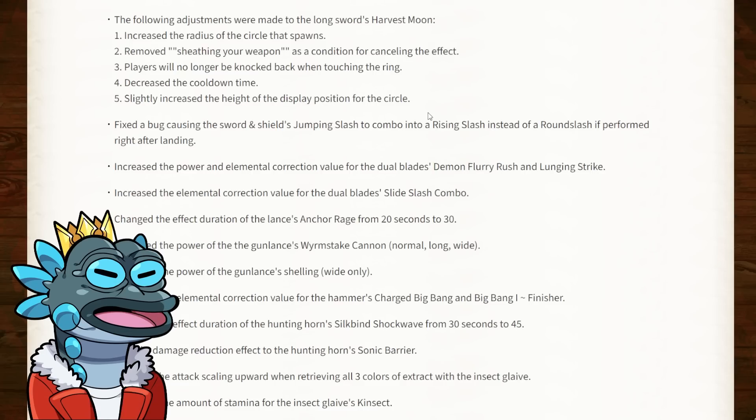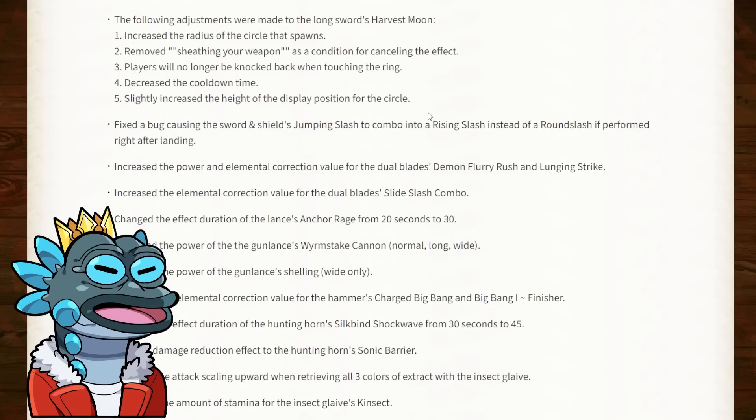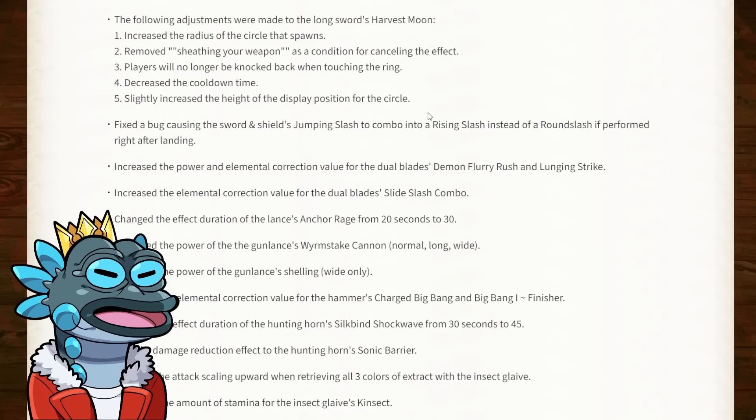For the gunlance, they've increased the power of the worm stake cannon for normal, long and wide — a very, very good buff. They've also increased the power of the gunlance's shelling, though this is only for the wide version. I don't know why they are always so conservative with gunlance buffs. We don't have access to the actual numeric values in these patch notes, which always irks me about Monster Hunter patch notes. But in theory it's going to be a nice buff that makes gunlance feel more relevant, because lord knows it needs it.